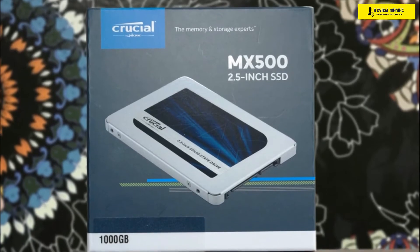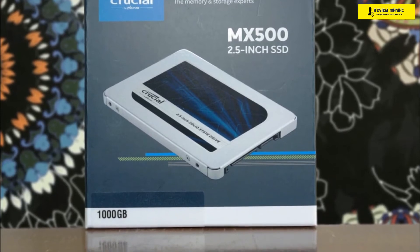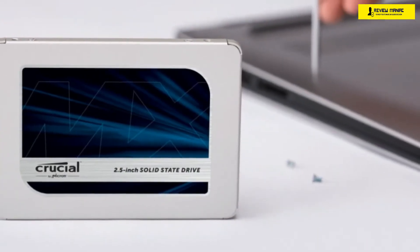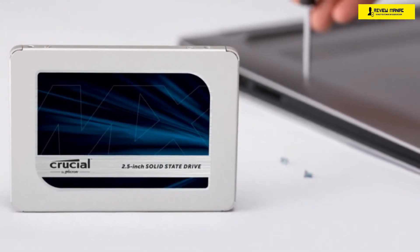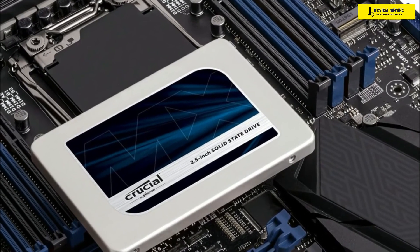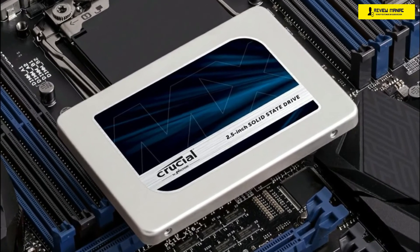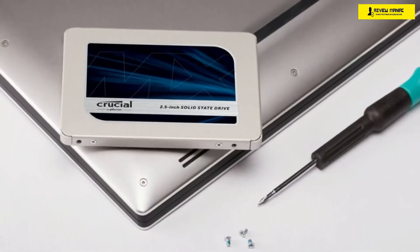The Crucial MX 500 is powered by Micron's 64-layer 3D NAND, one of the most powerful upgrades available. This improves both performance and price, and results in a 30% smaller form factor, allowing the company to yield more die per wafer and reduce cost effectively. Micron has also improved the algorithms that control how data is distributed in the NAND cells. It comes in both the 2.5-inch SATA and single-sided M.2 2280 form factors, and uses the SMI SM2258 controller with low-density parity check error correction — sufficient for the 64-layer 3D NAND.